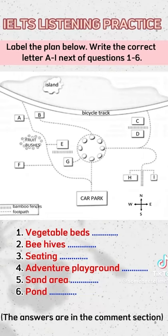Oh yes, the sand area. We've got that circular footpath in the middle. Find the track that goes east, towards the right-hand side of the plan. And where that track divides, you need the little path that goes up towards the bicycle track. The sand area is just above the bamboo fence there.